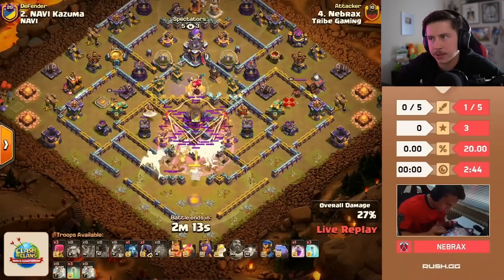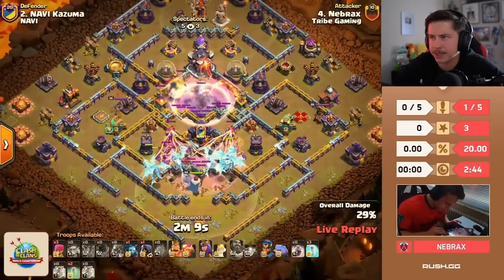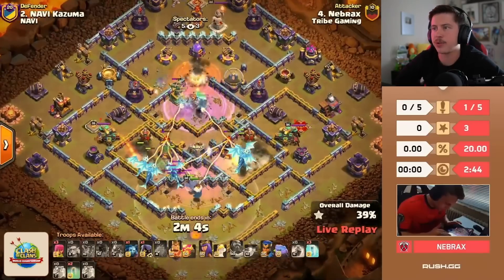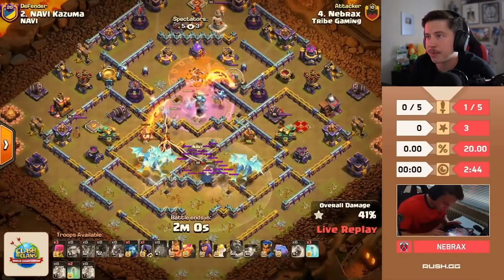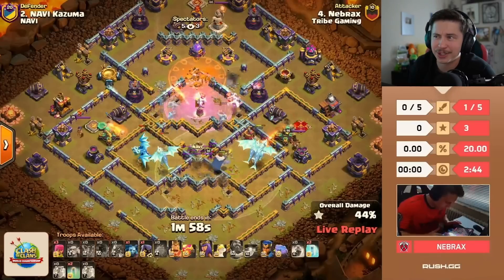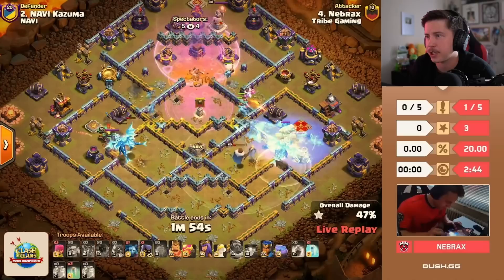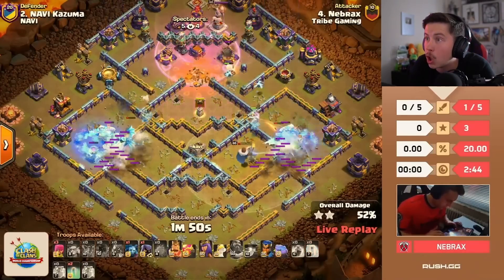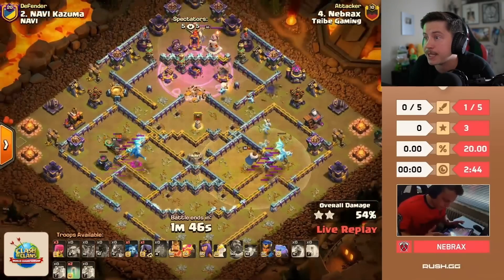Blimp is going — he's got the double clone. Super minions! That's a good spot. Double clone, invis, rage, one more invis — he doesn't even need a second invis. The town hall drops, the monolith drops. E-drags are getting through the multis. Those super minions are doing so much damage. Freeze the scattershot and the sweeper on the right, freeze the archer queen. Those super minions are just blowing the entire base apart — that's crazy.